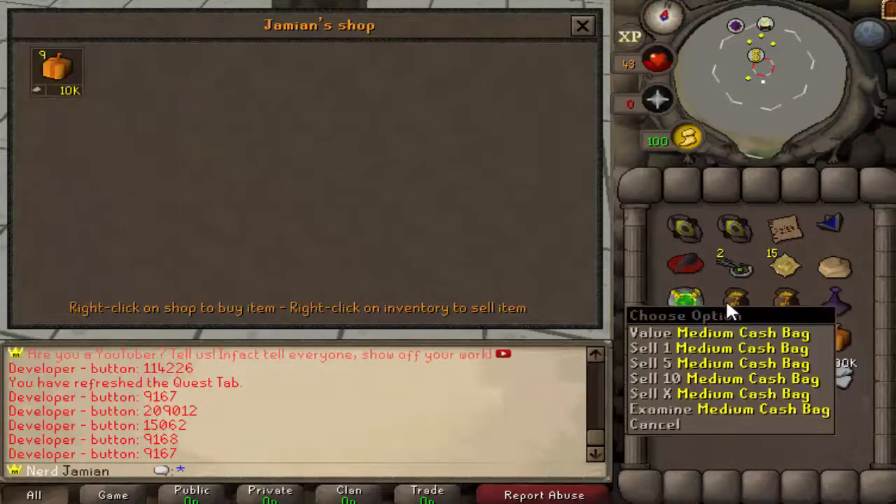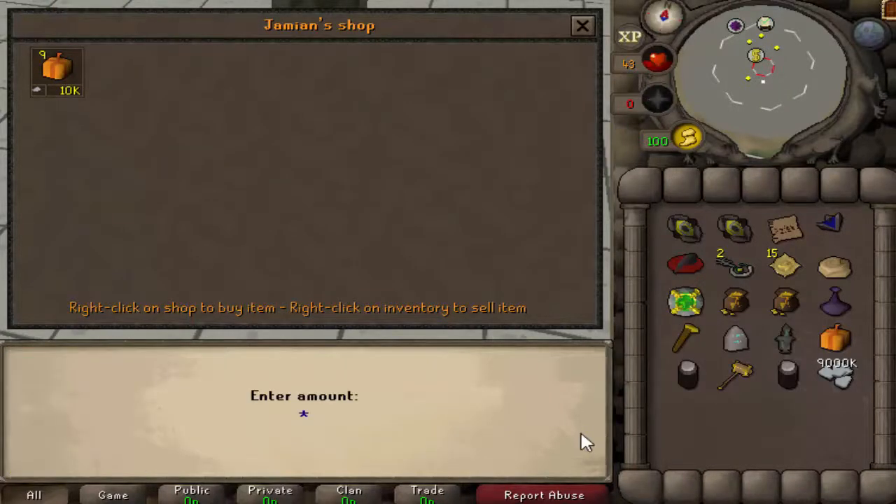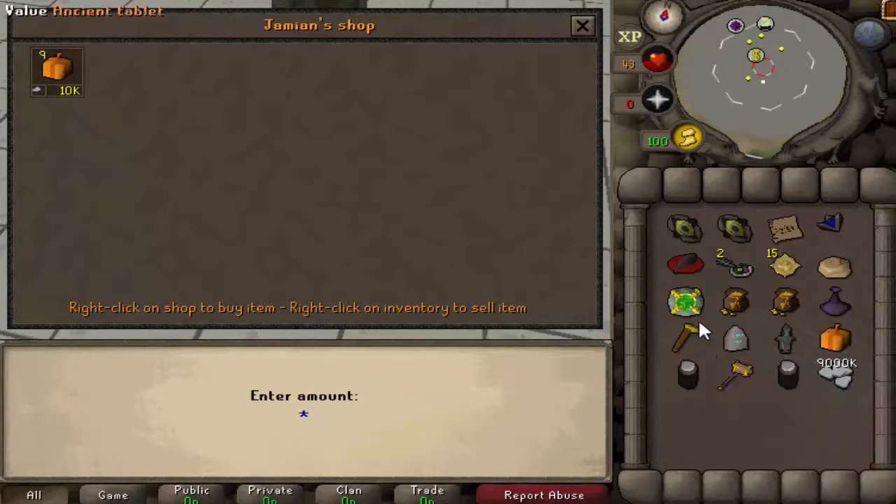So in here you're going to sell your items. Let's say you want to sell a medium cash bag. It's in increments of tokens, so everything is times a thousand — whatever number you type gets multiplied by a thousand. So these are 10 mil each, meaning you'd type 10,000 because 10,000 times a thousand is 10 million. Math be crazy sometimes. Anyway, let's do 50 mil.